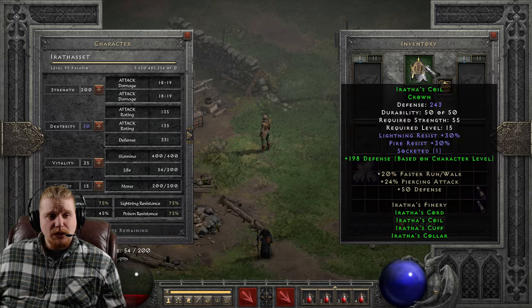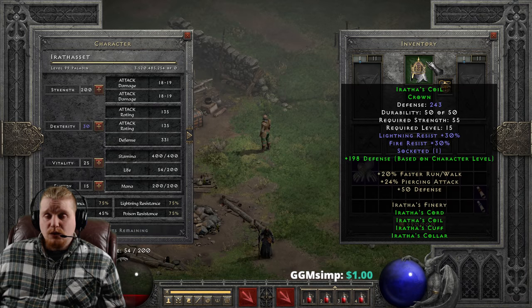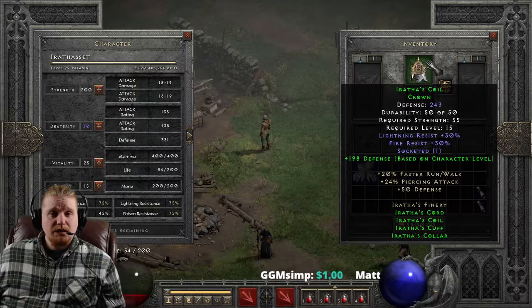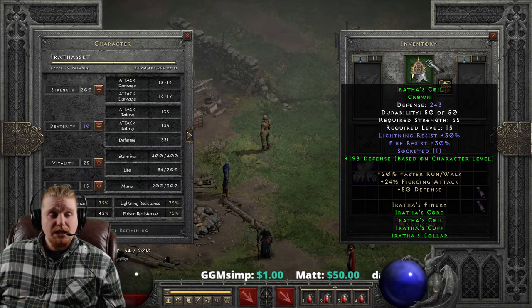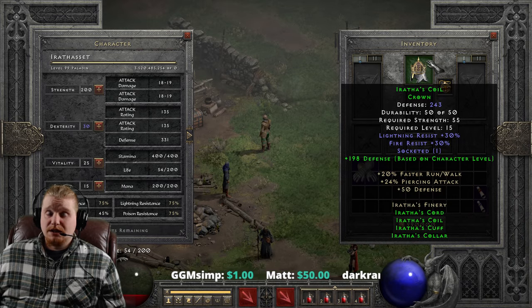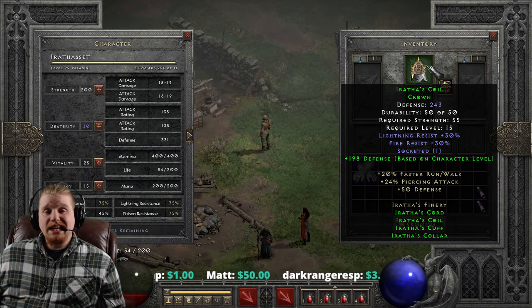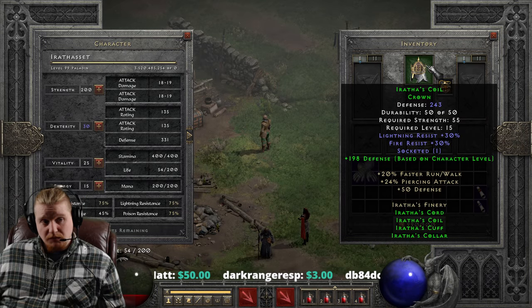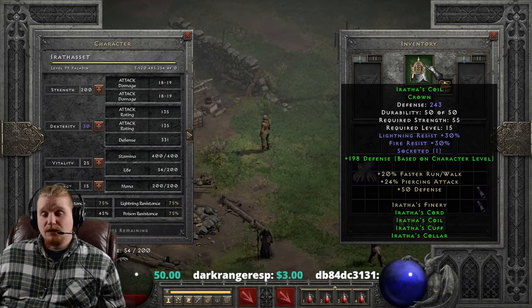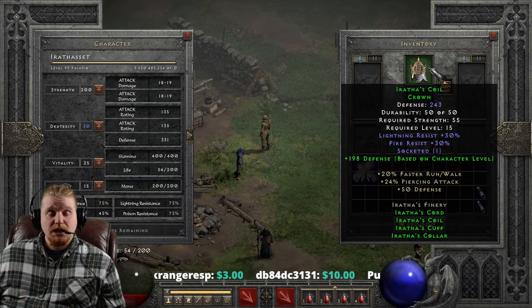And the reason why this is even better than I think a lot of people realize, is that at level 15, you have no piercing attack. There are very few items in the game that will give you piercing attack below level 30. And level 30 is when you actually get access to piercing attack on an Amazon. So if you are any character in the game who would like piercing attack before level 30, Arathas is now one of the sets that can give you 24% piercing, which is amazing.